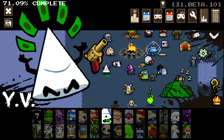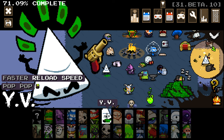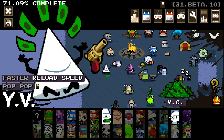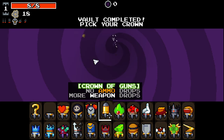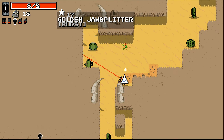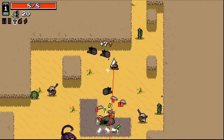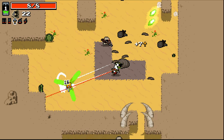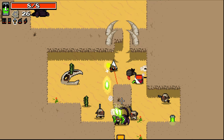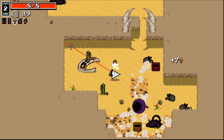Hello everybody and welcome back to some more Nuclear Throne Ultra. We're jumping in again this time as good old YV, which you'll see I have a new thumbnail for. That's because my old thumbnail kind of looks more like Young Cuz, so we can actually play Young Cuz now. We're going to be playing as YV and just trying to unlock our second golden weapon and all that.